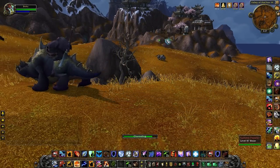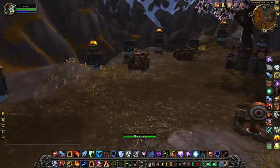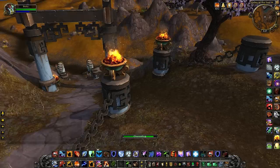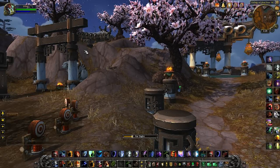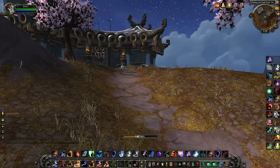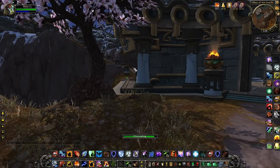And this is the Temple of the White Tiger. It's got some really cool stuff here - cherry blossom trees and really cool statues. Now this is a friendly faction here, I believe. At least they are currently. No one wanted to eat my face, which is something I'm always okay with. Pandas should not eat faces.